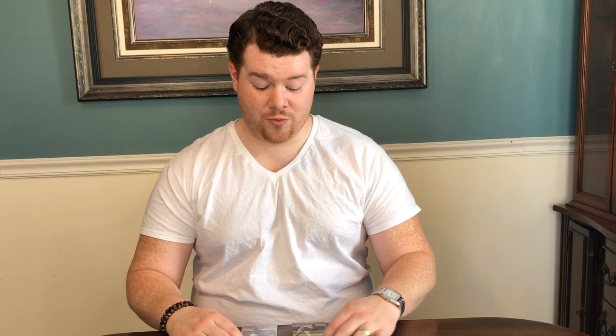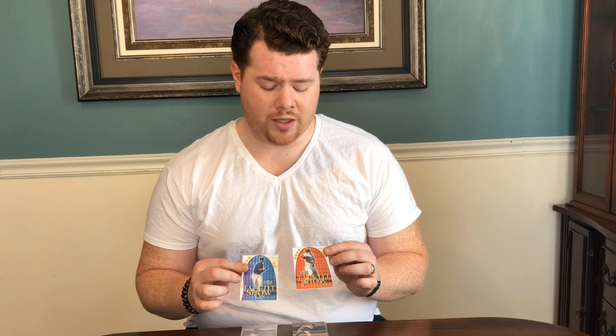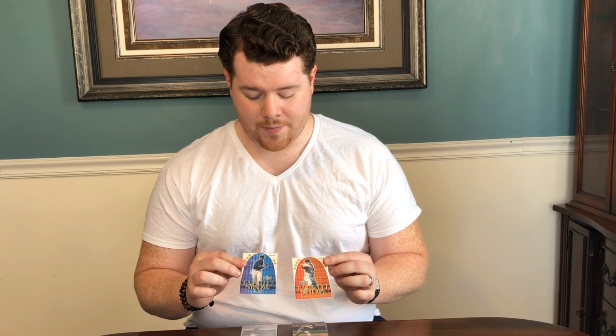So you guys saw the two packs — did really well getting these two Talent Shows, one in each pack. These are 1 in 4 packs, so not the most valuable cards. Rick Ankiel had a really cool story about being a pitcher, flaming out of the league, and then coming back as an outfielder — really incredible story. Alfonso Soriano was a great infielder for a number of years and then switched to the outfield. Cool players that I remember back then.